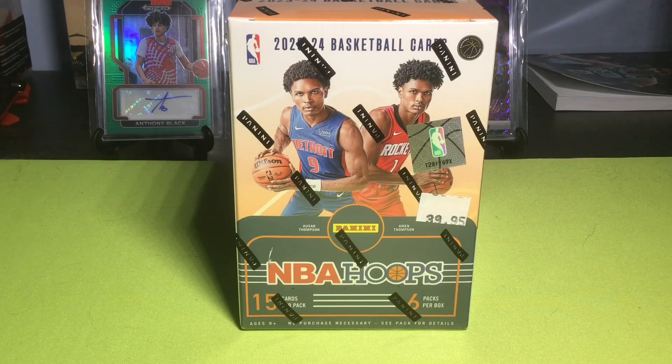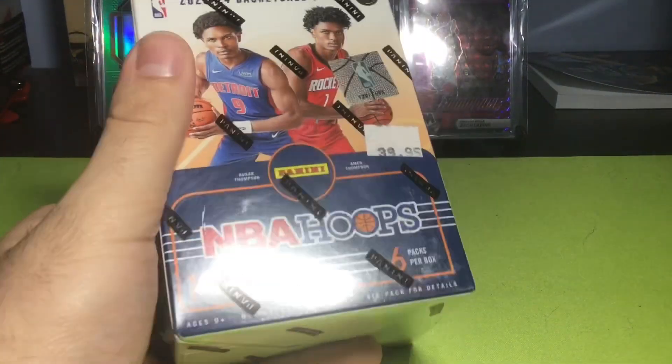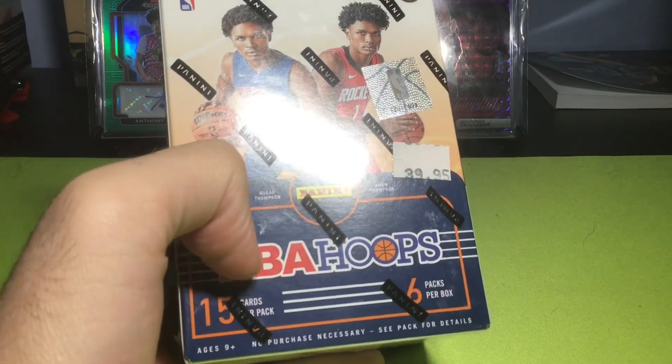What is going on, you guys, welcome back to another video here on the channel. In this one I'm going to be opening an NBA Hoops blaster box, 2023-24 Panini NBA Hoops. We got Sir Thompson and Amen Thompson on the cover. We got 15 cards per pack, six packs per box.